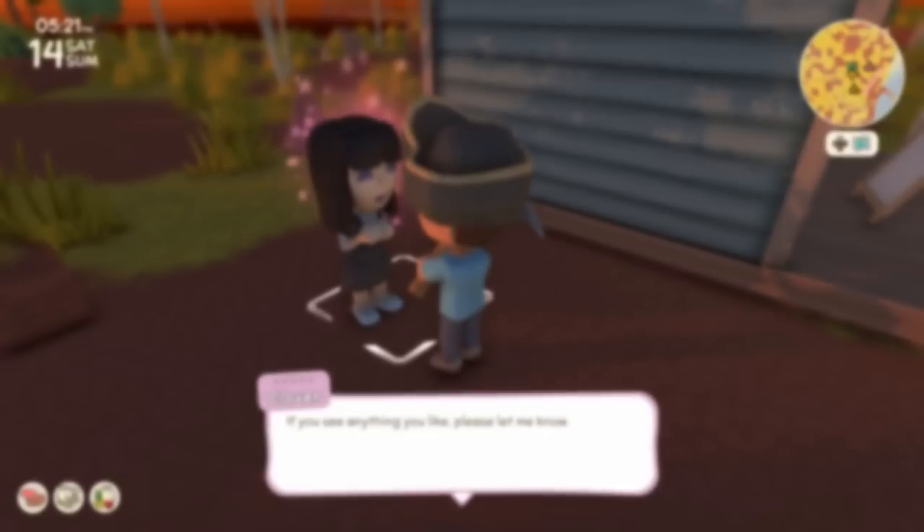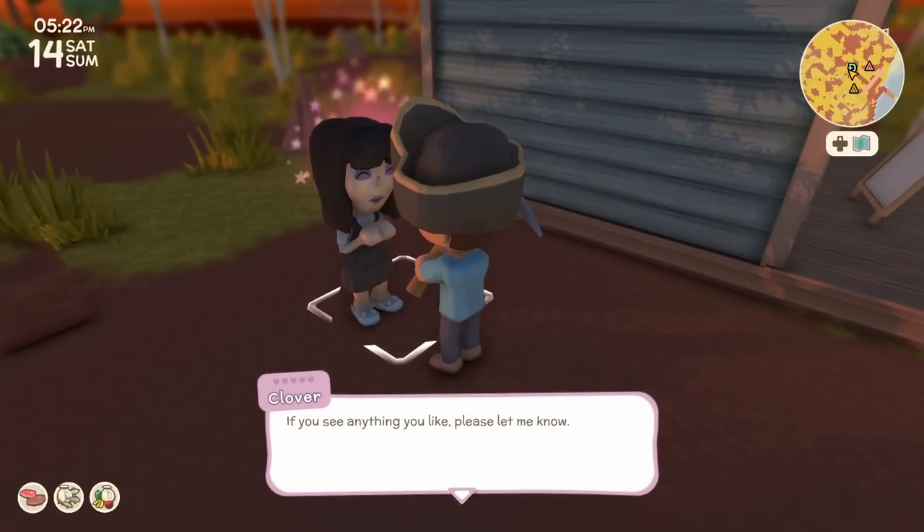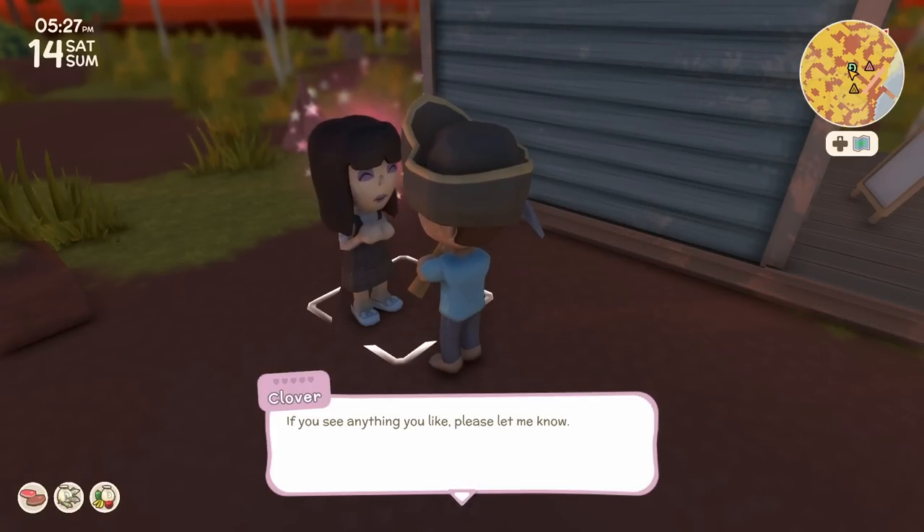I haven't talked to Clover all day — I've been trying to just make this video for y'all. As the day goes on, make sure you take advantage of the people visiting because they usually are selling something. You can talk to them, but what I've realized is the animal visitor was there selling a chook.